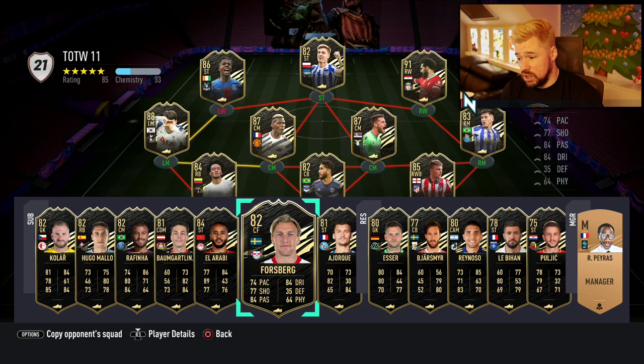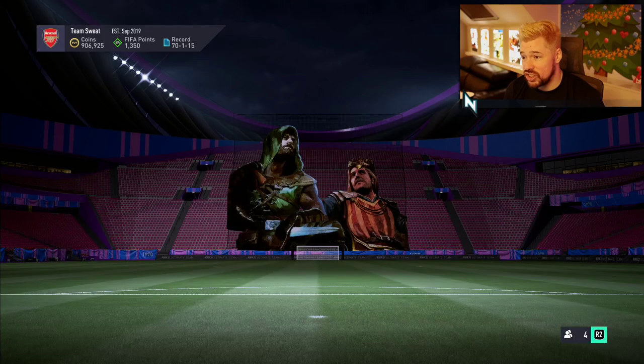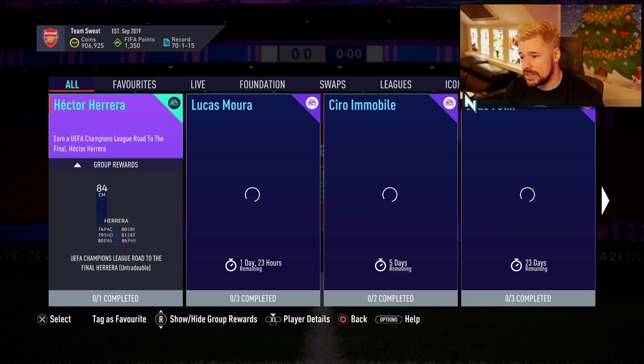Baumgartlinger — too slow. El Arabi — too slow. Forsberg — doesn't really care about him either. This guy's not very good. I mean, the rest of it's pretty bad. There's certainly 6 players in the Team of the Week that are actually decent. So by EA standards, that's actually a good Team of the Week, which you don't really see all that often.